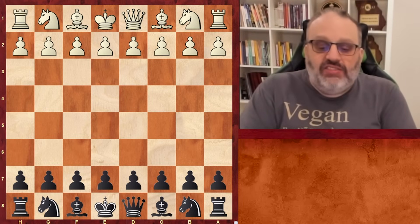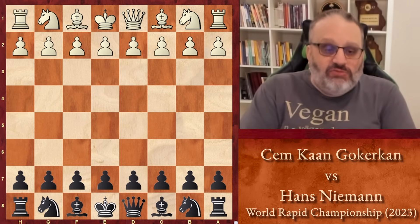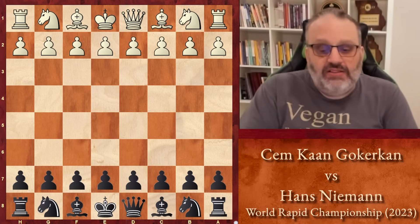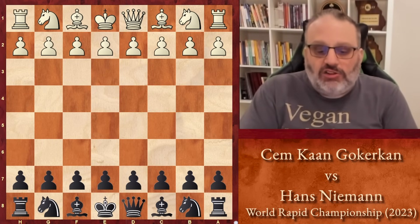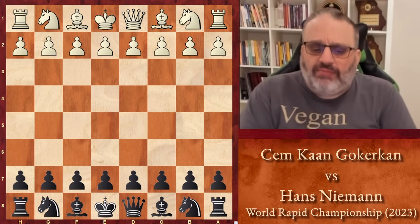This game was played in the FIDE Rapid World Chess Championship, and Hans Niemann was black, and I can't pronounce his opponent's name, so you know he's good. It says Cem Kankurkan, although I think the Cem is pronounced Jem because it's Turkish.